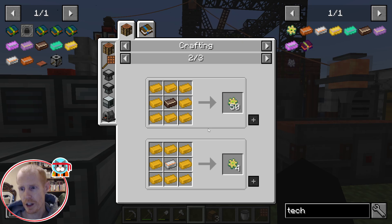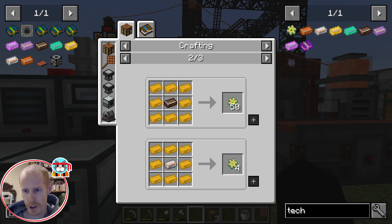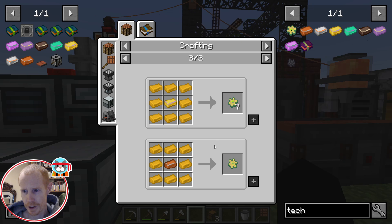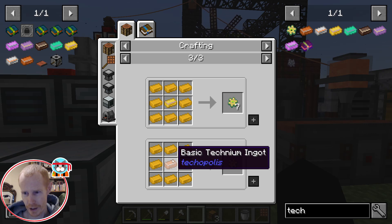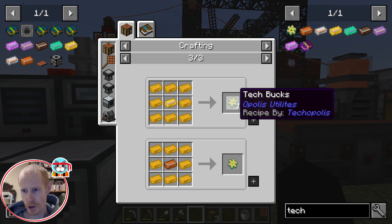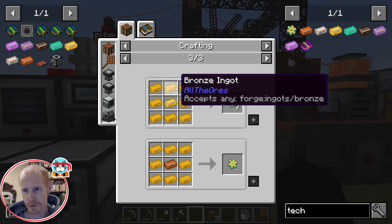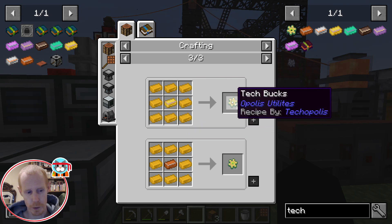We'd always want to be using the highest tier available to you, because the bronze cost is pretty high when you're talking about only getting four bucks out of one of your advanced Techium — only one buck for eight bronze ingots if you only have access to basic Techium. But we should have this elite pretty soon, which means we should be able to buy those up. It'll only cost seven times eight — just shy of a stack of bronze ingot — which isn't too bad overall.